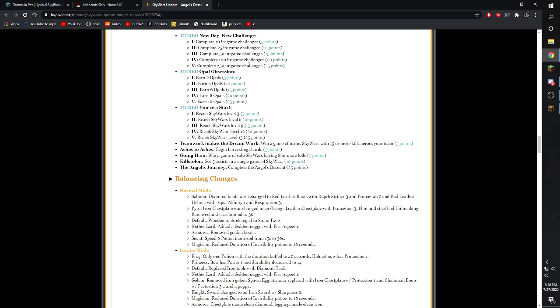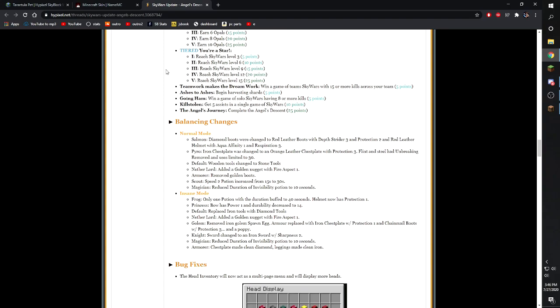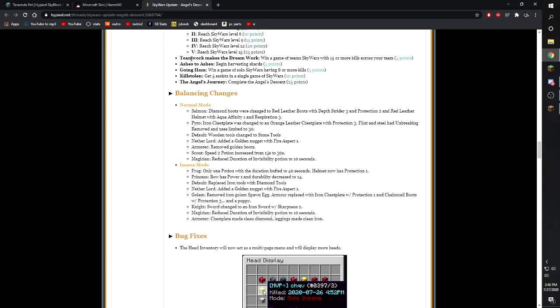Opal Obsession achievement: earn two opals — that's 25 achievement points. Reach Skywars level 15 for more achievement points. Other new achievements include: win a game with 15 or more kills, begin harvesting shards, win a solo Skywars game with at least 8 kills, get five assists, and complete the Angel's Descent — which is going to take quite a while.